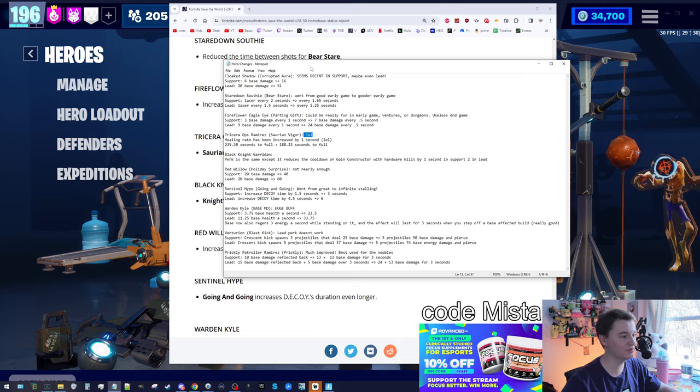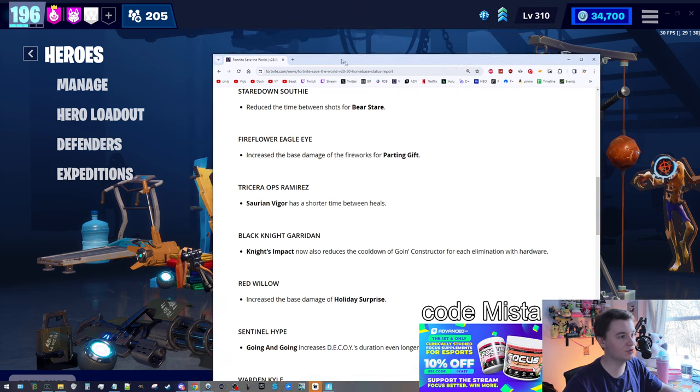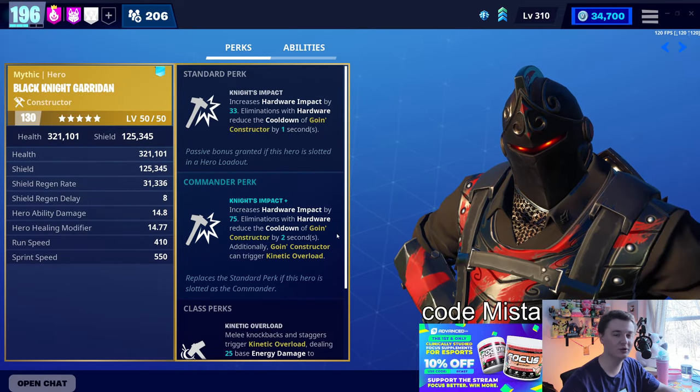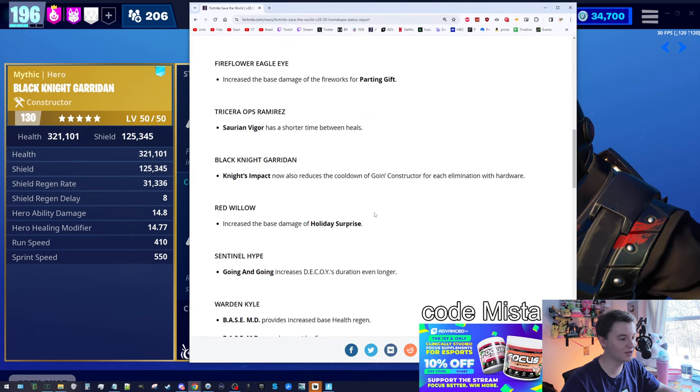Next is Black Knight Garadin. There's really nothing to test here — he's a kinetic impact guy. Now every single elimination reduces your Going Constructor cooldown by a little bit: one second in support and two seconds in the lead. That's not a huge bonus, but if you really like Going Constructor, you're going to be happy about that change.